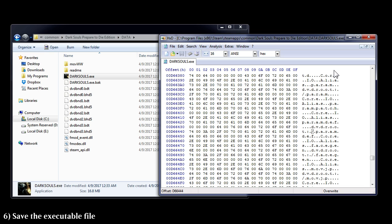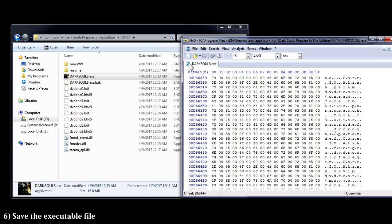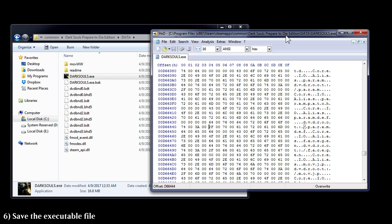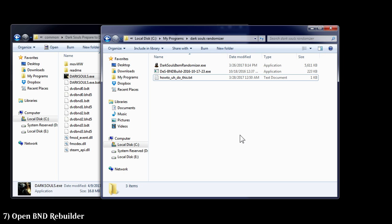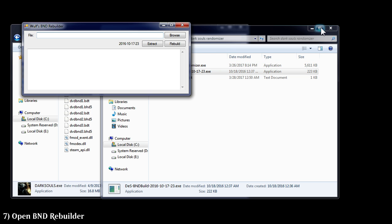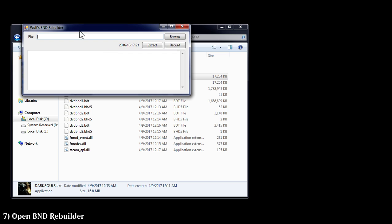Save the executable. It may create a backup file automatically, so there might be a way to restore it to original form — but you can also just reinstall Dark Souls if something goes wrong, which did happen tonight. Don't worry though, we'll teach you the right way. That's it for the hex editor. Now we need the BND Rebuilder, which is another link in the description.